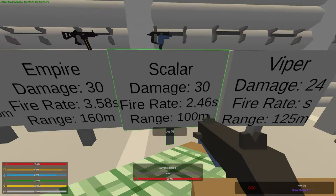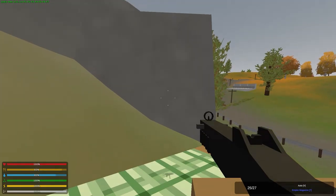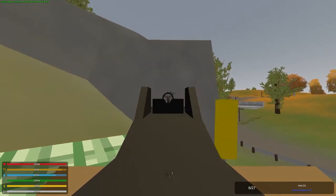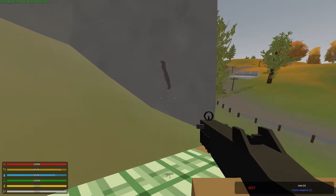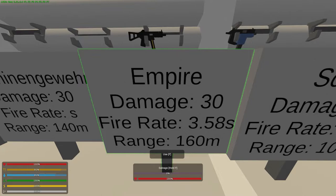It can also be found in care packages on any map that has care packages. Next, we're looking at the Empire. It can be found in care packages on most maps, and I think it can also be found in Germany and France just around. Let's see what the bullet spread is like. It lifts up into the left — only slightly, though — so it would be very easy to control the spread on this gun.